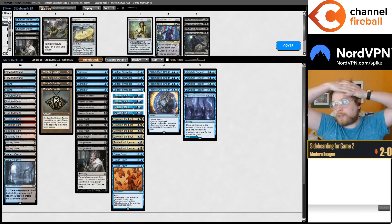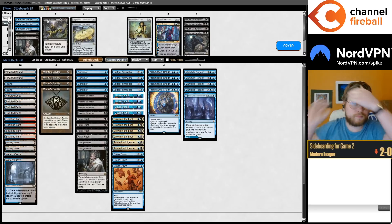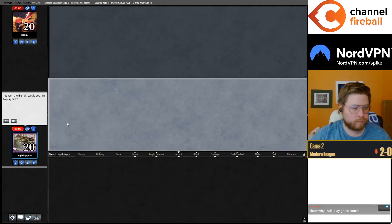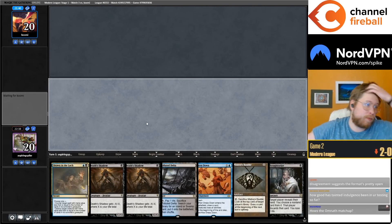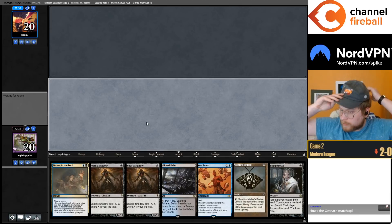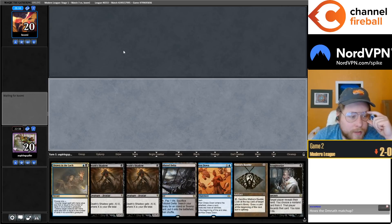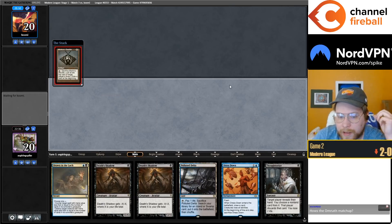I like the sideboard plan — three Dress Downs, cut the Dismember, two Thoughtseizes — just click submit. This is a really hard matchup to mulligan in; we have three looks at the second land and a pretty powerful hand, I think I'm gonna keep. How's the Omnath matchup? Pretty bad as expected.